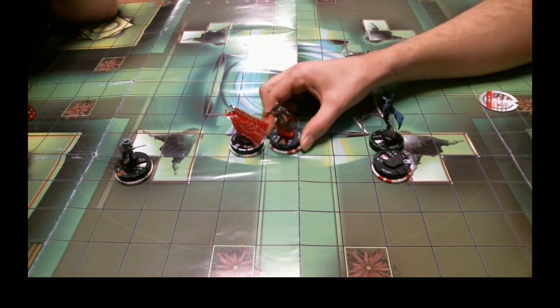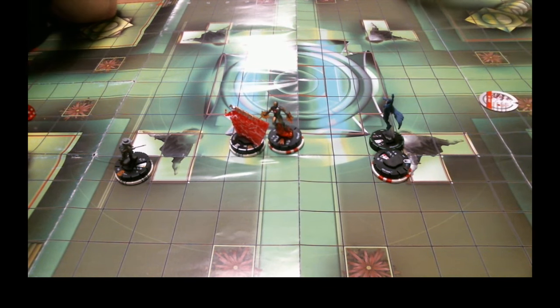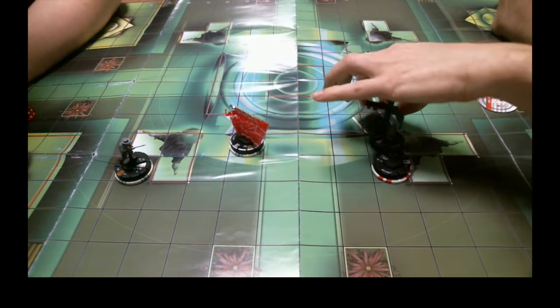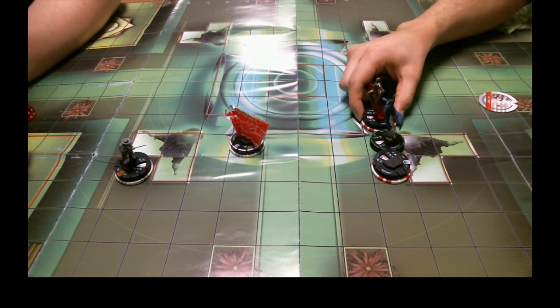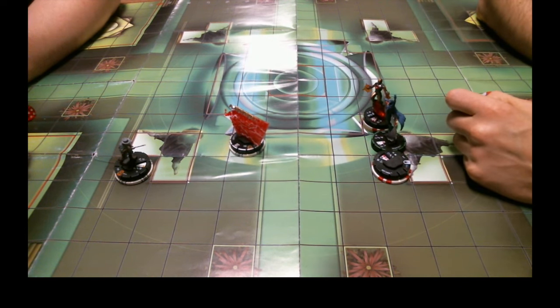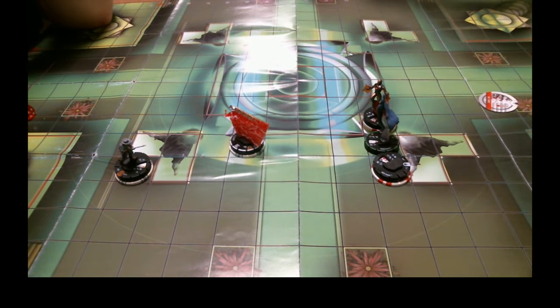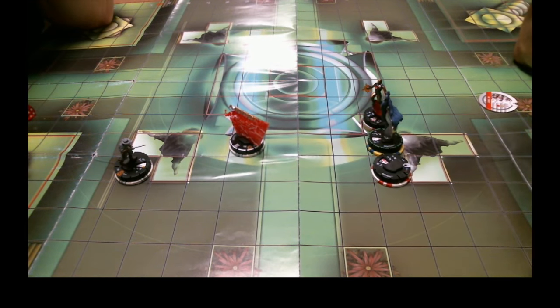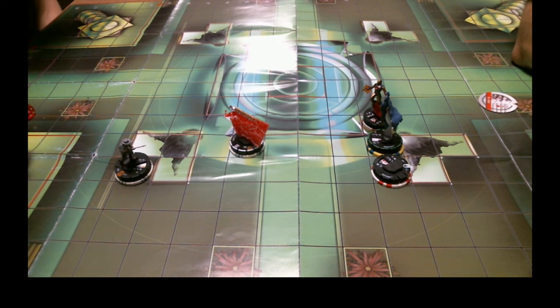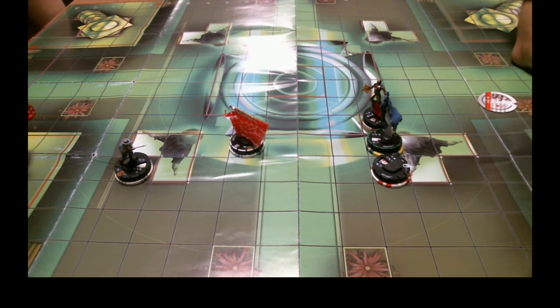Moving 1, 2, 3, 4 — I need 9's. No. Moving again — 2, 3, 4 — I need 9's. Let's take a shot at you. Nope. That's 1, 2 — action. I ain't got nothing. Your turn.